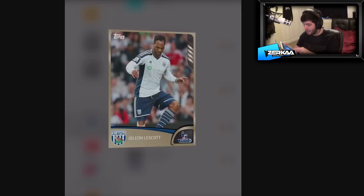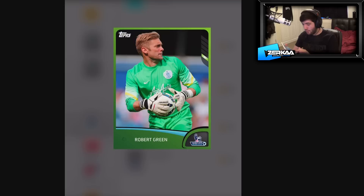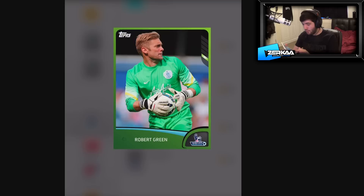Jolion Lescott — who is a super rare, as you can see. Four bars on the top right-hand corner means super rare — you click there and it says super rare in the bottom left. So that's great, but obviously he doesn't really matter being super rare in this pack because he doesn't do anything, basically, at all.